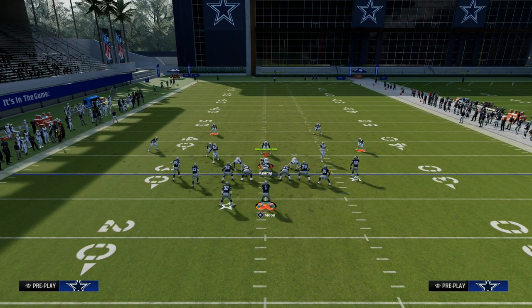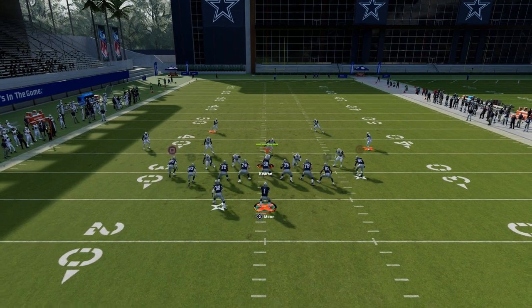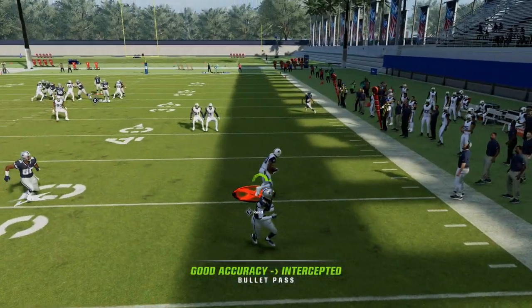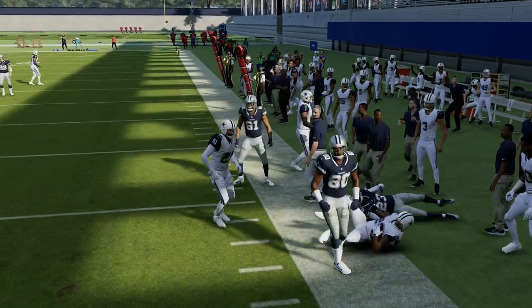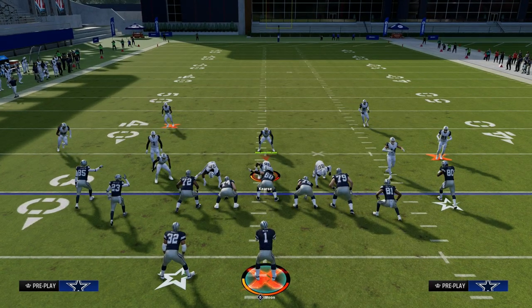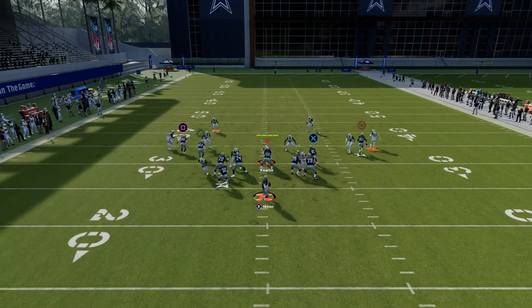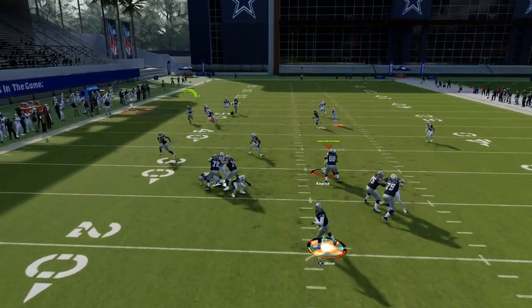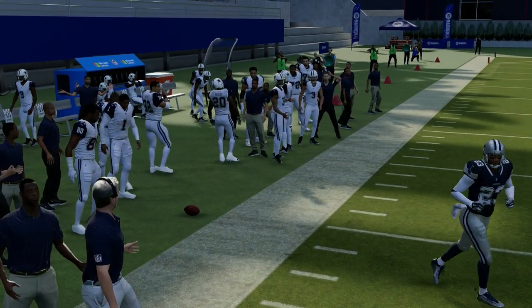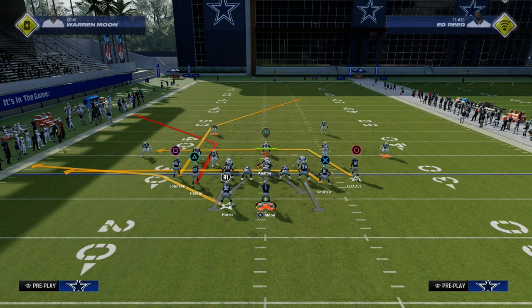This play also works against match coverage. Match coverage is not good right now in Madden 24, and it's going to play almost like delayed man coverage this year — very similar to man coverage but with very broken rules underneath. All you've got to do if you see match is freeform this to the sideline, and you see I can throw that a little bit better. You want to freeform this to the sideline to be able to attack match coverage.